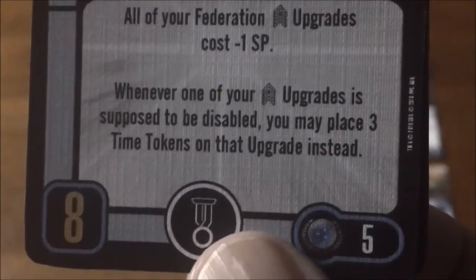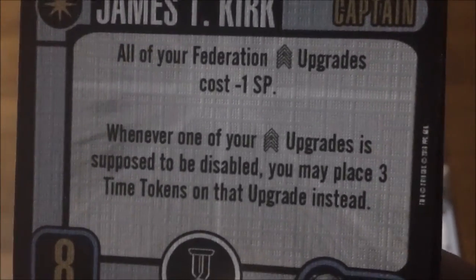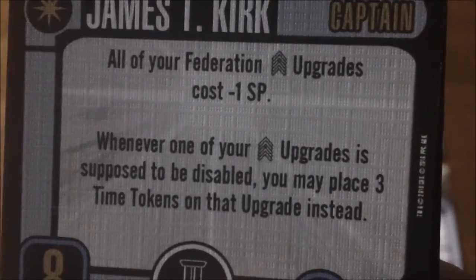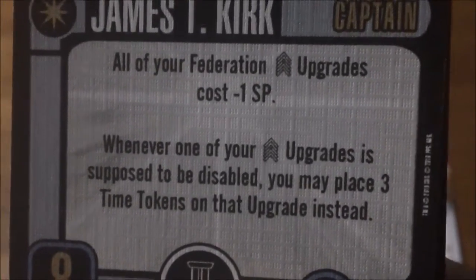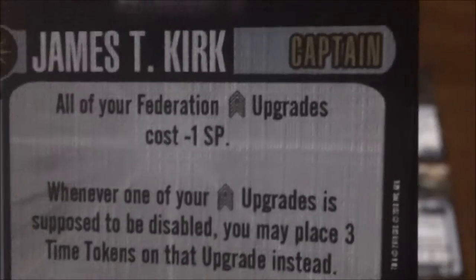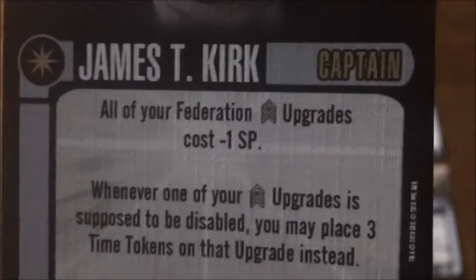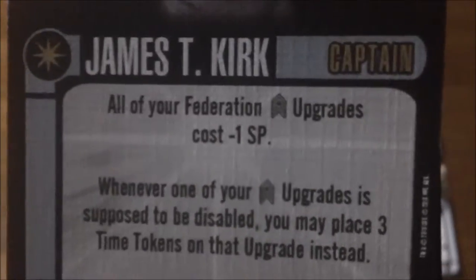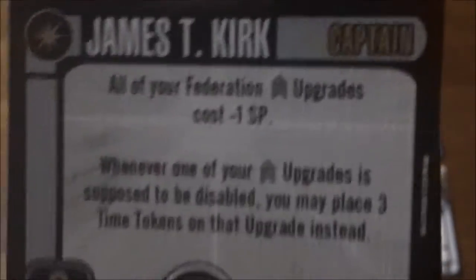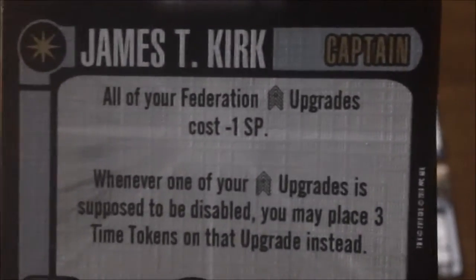For captain upgrades, we get James T. Kirk, captain skill eight, one elite talent, for five points. All your Federation crew upgrades cost minus one point. When one of your crew upgrades is supposed to be disabled, you can place three time tokens on the upgrade instead. Both of those are pretty cool abilities. I'm not sure if they're better than some of the previous versions of Kirk, but I do like both — they are playable, and with a captain skill of eight he's pretty playable especially with Federation.